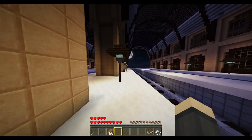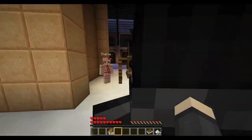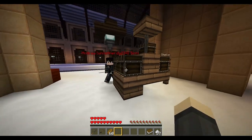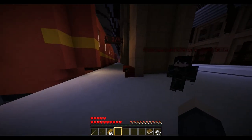Here we're coming up to an NPC named Stella with her cart, indefinitely stuck here. The way you get into Hogwarts is to run at the wall — it'll magically take you across the barrier.